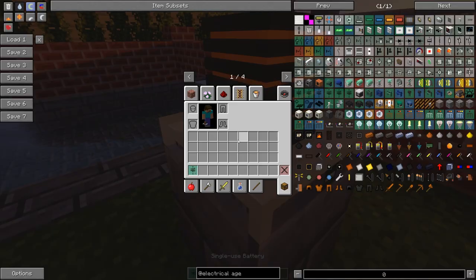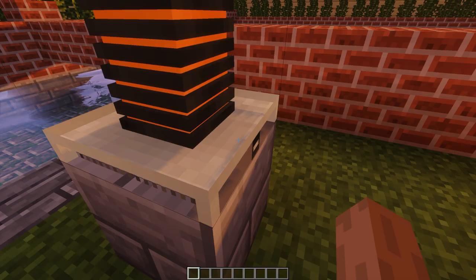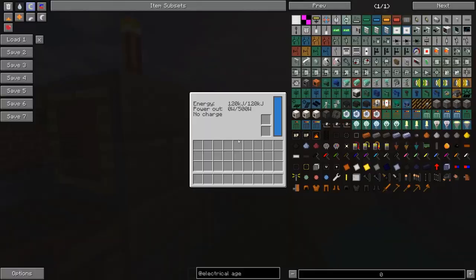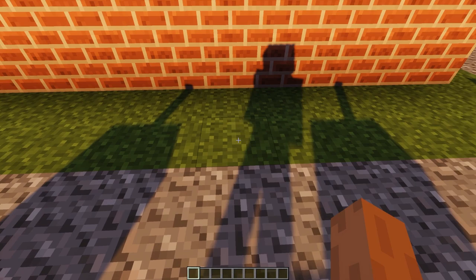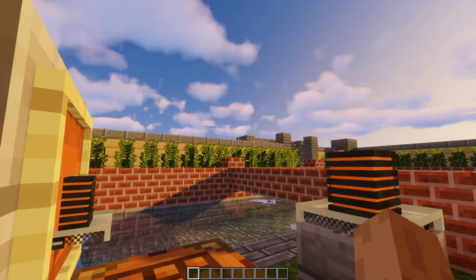The special thing about these batteries is you can't charge them - they're single use. The nice thing is most other batteries in this mod start 50% charged, but this one starts 100% charged when you craft it. That's why it's called the single use battery. It's useful for starting off or as backup power. Also I believe these ones don't lose power over time sitting idle, as this battery has been sitting here for some time and is still at 100% charged.